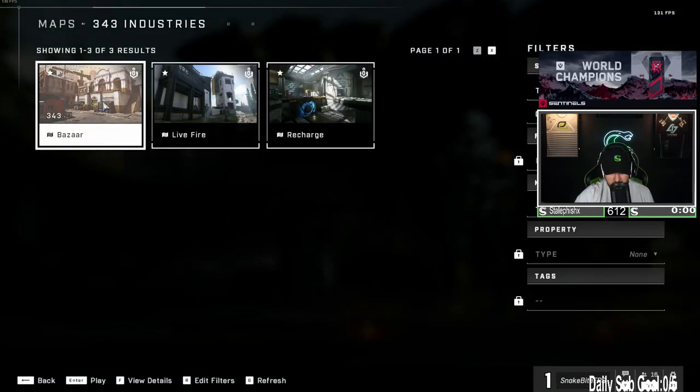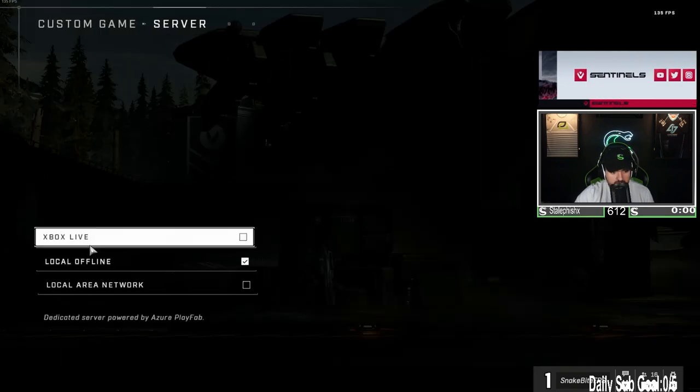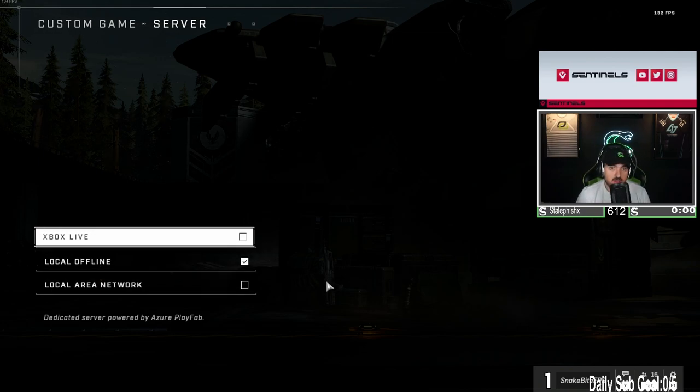You click your map — we're gonna pick Bizarre because I want to practice CTF. Then go to Server and simply click Local Offline, and now you'll be able to start a custom game.